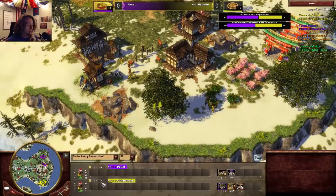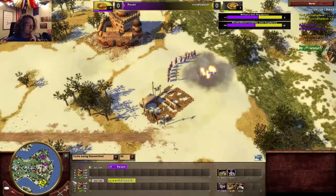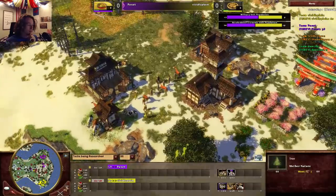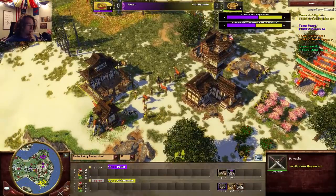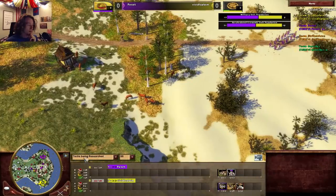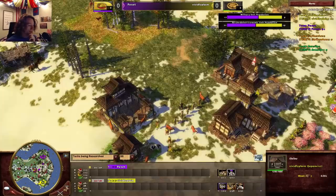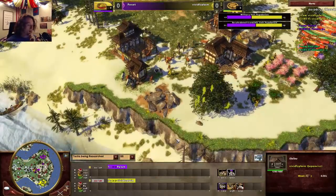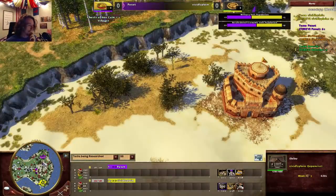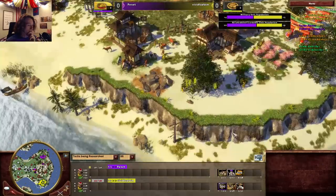When this goes down it's going to hurt. He needs to get shrines quick — he's got five Ashi, one Samurai, two Yumi, and two explorers, which isn't quite enough to beat 12 Sepoys. But it looks like the next shrine is going up — that's solid play, that's going to help him out a lot. There are a lot of hunts on this map so it's easy for Japan to just keep walking in a circle.